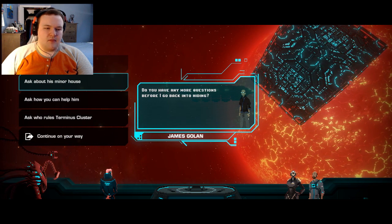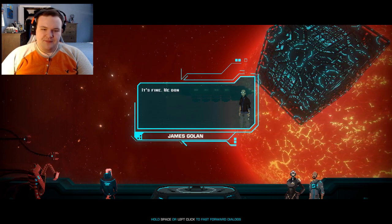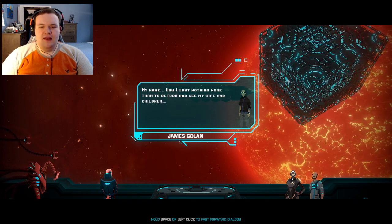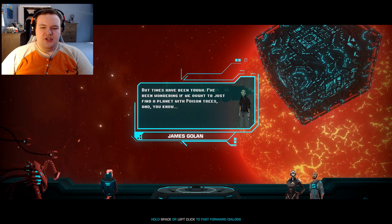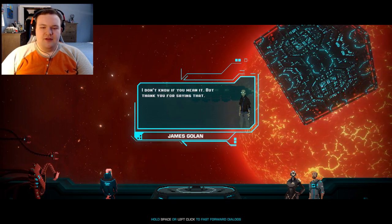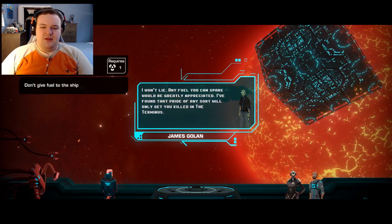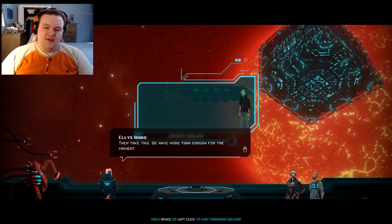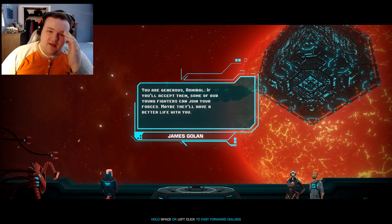About this minor house - the honorable Sandar, maybe you've heard of it? 'Sorry, I can't say I have.' 'It's fine, we don't really have a reputation - we had a low Omni quota. How I want nothing more than to return and see my wife and children. The times have been tough - I've been wondering if we ought to just find a planet with poison trees.' 'Stay strong, Captain - there is hope yet in all this darkness.' 'I don't know if you mean it, but thank you for saying that.' Any fuel you can spare would be greatly appreciated - I found that pride will only get you killed in Terminus. 'Yes, take this - you have more than enough for the moment. I have some young fighters who can join your force.'